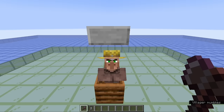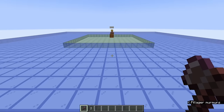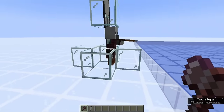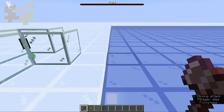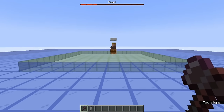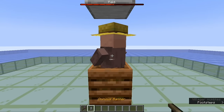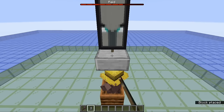When you have the bad omen effect and enter the 3x3x3 sub-chunk area around a village point of interest, such as a claimed job site or a claimed bed, the game starts a special in-game event in the vicinity called a raid, which spawns several waves of opponents for you to defeat. The raid is not a global event — it affects an area surrounding a specific location called the raid center.